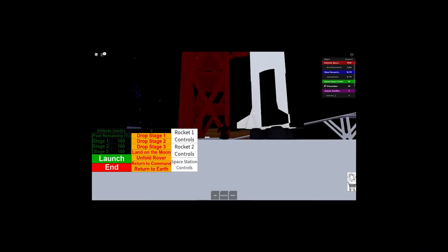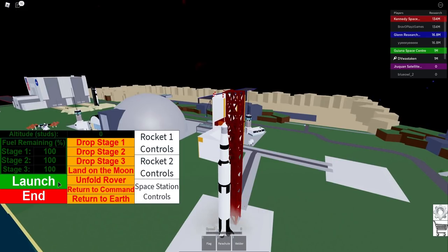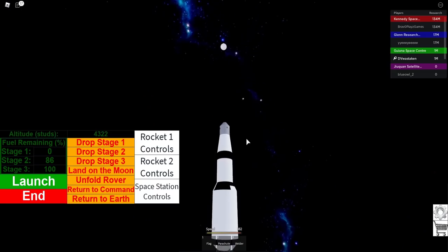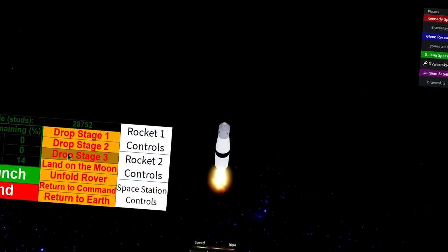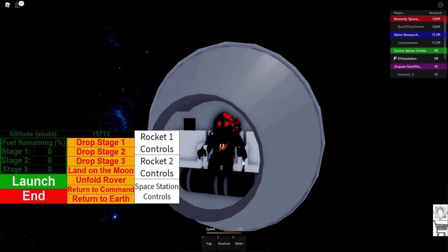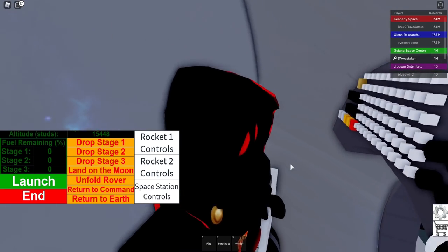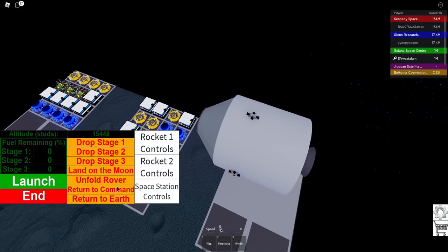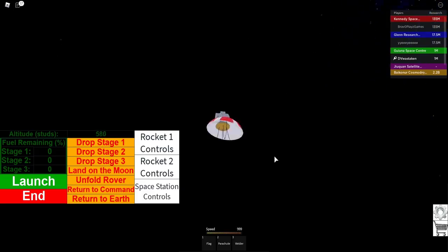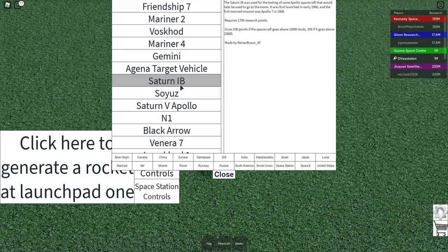Wait — we get points for landing on the moon! Let's do Saturn Apollo — look at this, it's huge! We're going on a mission to space! Drop stage one — dropping stage two: five, four, three, two, one — down to five fuel on stage three. Now we're on our final stage in this little crazy pod. Are we supposed to land on the moon? Let's do it! I think I was supposed to unfold the rover. Let's return to command — return to Earth. We made it — we survived!